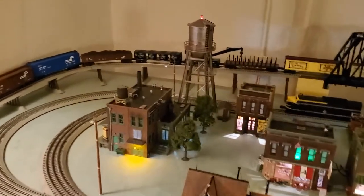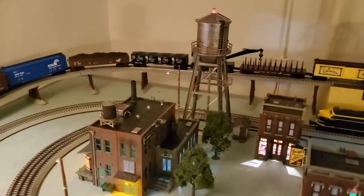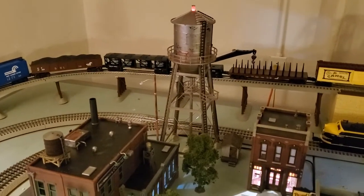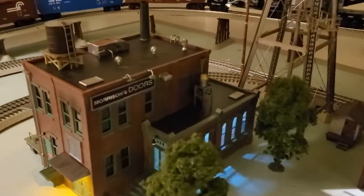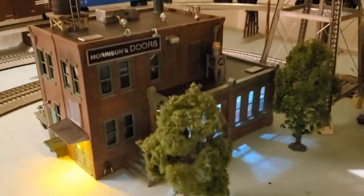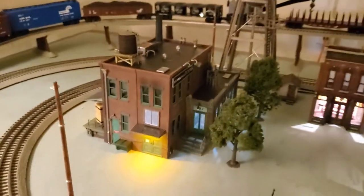Starting left to right, I went ahead and put the Woodland Scenics water tower in. You can see a little building down there beside it. We've got the Morrison door factory — I really like the way this looks. This is the front of it. These are Woodland Scenics trees by the way too.